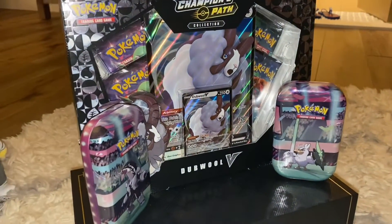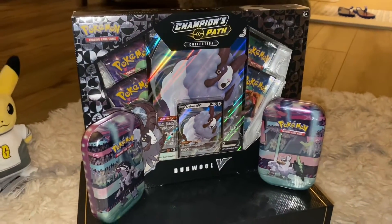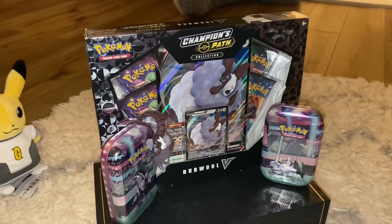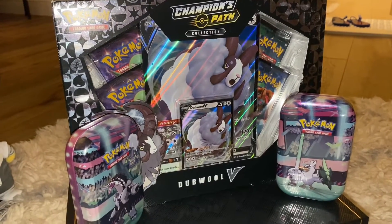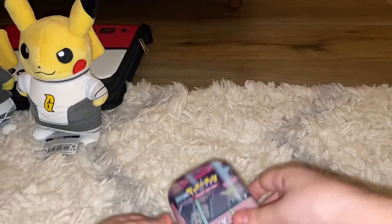Hey guys, so we're going to be opening two Galar Power tins, including a Champions Path Double V ball. In this video we will be having four Champions Path packs, two Sun and Moon base set packs, and two Darkness of Blaze packs — because these are what come in the tins. We're going to be starting off with the Galar Power mini tins and then the Champions Path Double V ball.